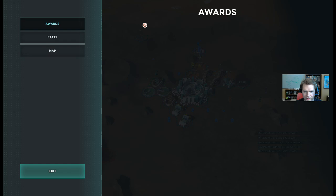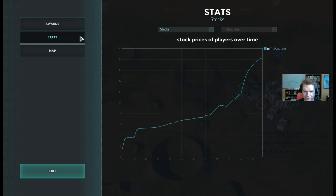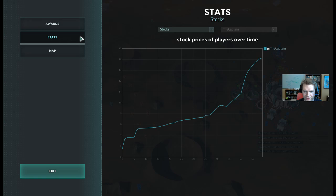This is the end game screen. You can click on this to see the map and scroll around if you want to check out anything that happened. There's the stat screen - this will show things like your stock price, the prices of the different resources, how much you made from each type of resource. There's just a bunch of info screens here. Now I'm going to exit and we'll jump to the next tutorial.